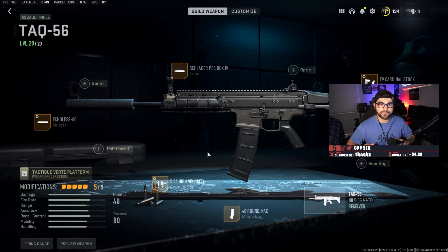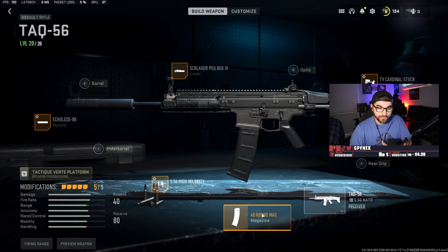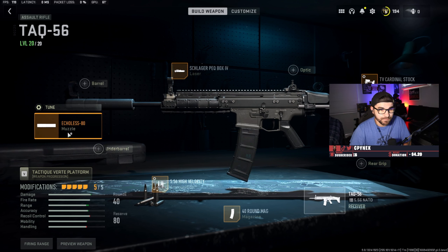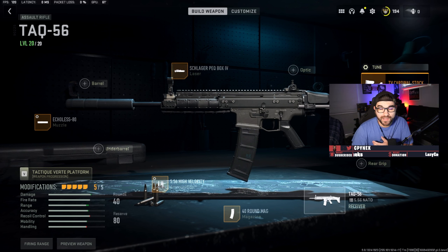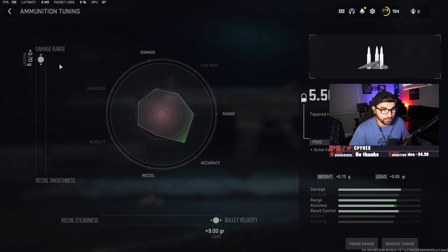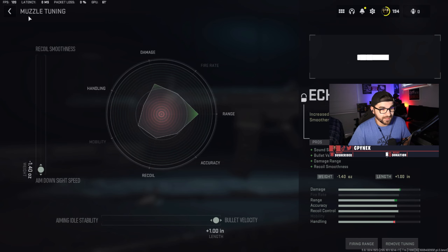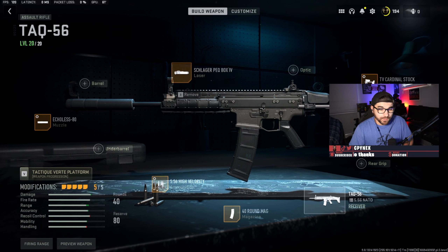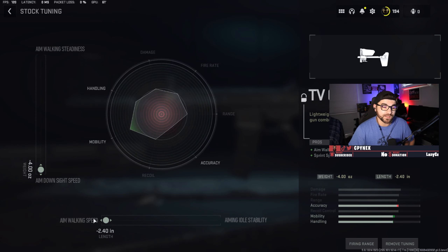Jumping over to the TAQ-56 — this is one of my favorite builds for this gun. It's so fun to use, it snaps to your face really quick in close range and it's easy to use in like 50-meter situations. I go with the 40-round mag so you have a bit more movement speed. If you're playing quads you can go with the 60 here instead of the 40, but you lose some of that snappiness and movement speed. I go with the high velocity rounds, the Echoless 80 muzzle, the Schlager PEQ Box laser for that faster aim down sight speed, and then finally the TV Cardinal stock. This gun in my opinion is the best sniper support. For the tuning, bullet velocity rounds I go bullet velocity and damage range, the muzzle I go bullet velocity and aim down sight speed. You don't tune the laser, and for the Cardinal stock I go with aim down sight speed and aim walking speed so you have some strafe speed.